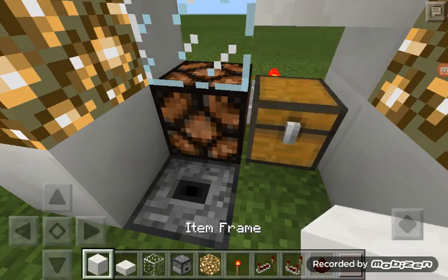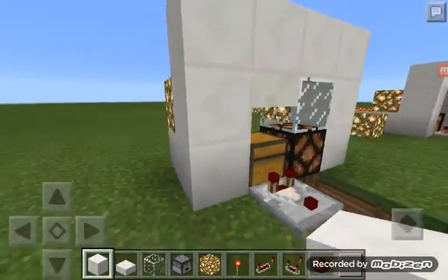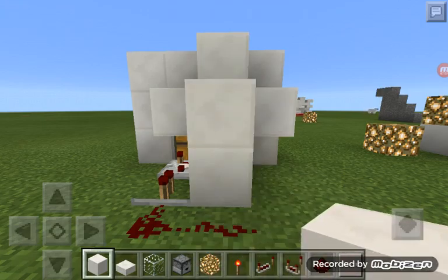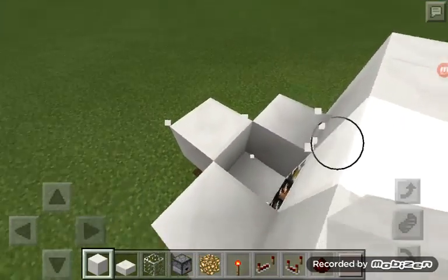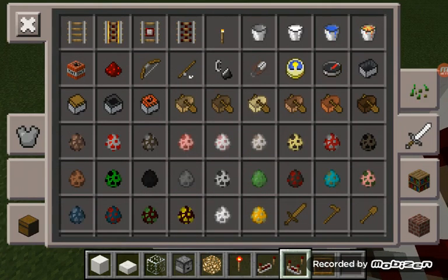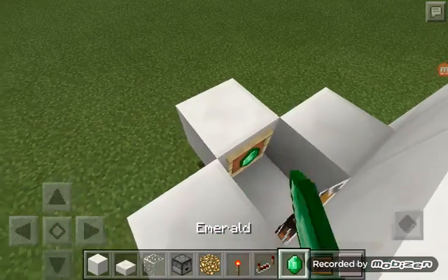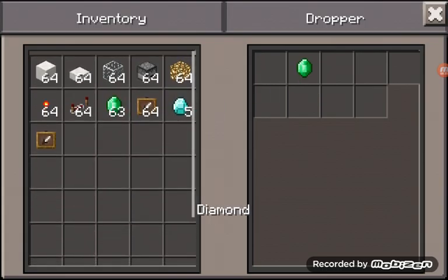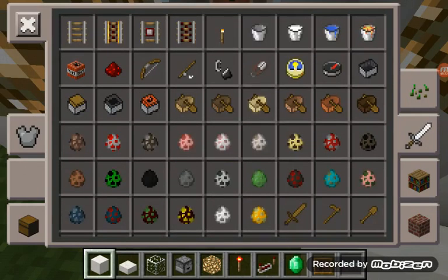Let's see if it works — pop in two diamonds and you just get it. It's working! Once we make that, we're gonna put a block there and another block over here. We don't want to cover this, so get rid of that. Then you need to put an item frame.